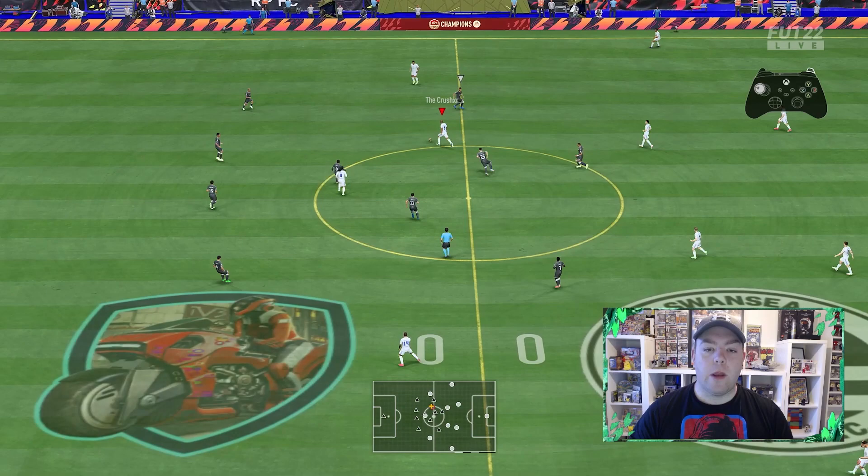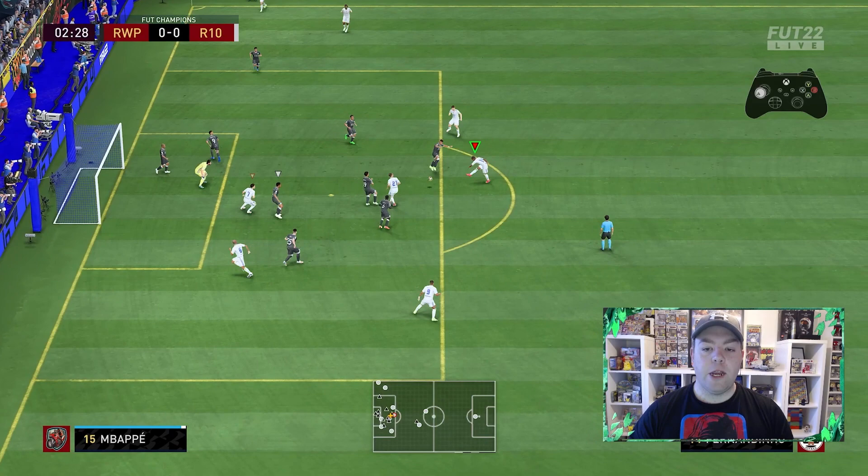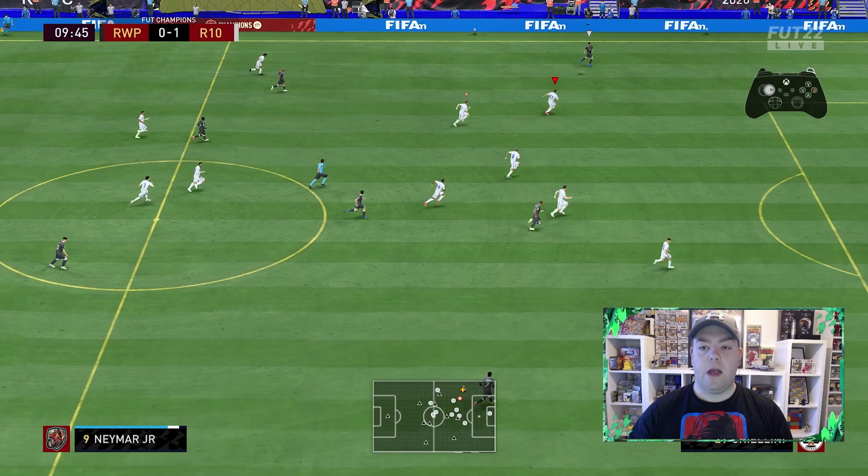For the final game of the episode we've got Kante, Diaby, Neymar — Red Neymar as well — playing with Mbappe and a few more nice players. Hopefully we can end on a win and be 11-1. One more, Fernandinho — green-timed! Oh my god, what a goal, what a card! 1-0.